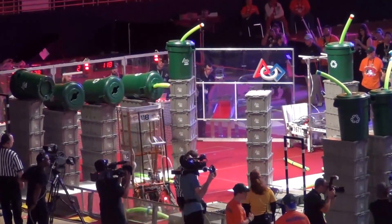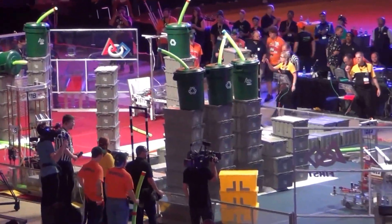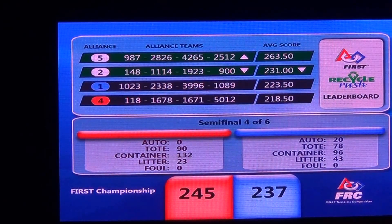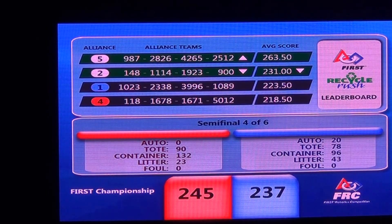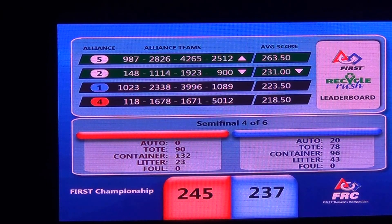Final countdown here. Two seconds. One second. That's it — this one is over. 245 to 237 is going to be the Red Alliance. Red Alliance there with the 90 points. The leaderboard is up. Remember, it is the average score for the top two teams that will be advancing.